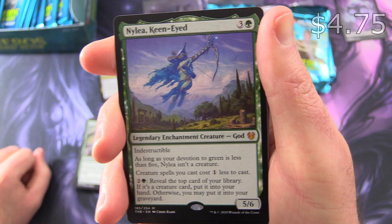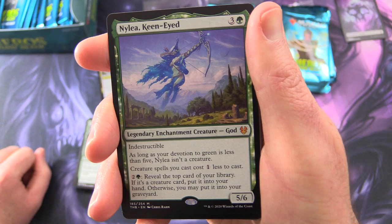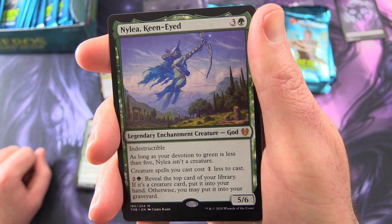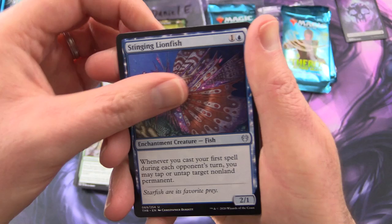Really? Mythic — Nylea, Keen-Eyed! Legendary enchantment creature God, 5/6 for four. Daniel, you've done it. You're cleaning up the box here. With Indestructible. As long as your devotion to green is less than five, Nylea isn't a creature. Creature spells you cast cost one less to cast. For two and a green, reveal the top card of your library — if it's a creature card, put it into your hand; otherwise, you may put it into your graveyard. Very tasty indeed.